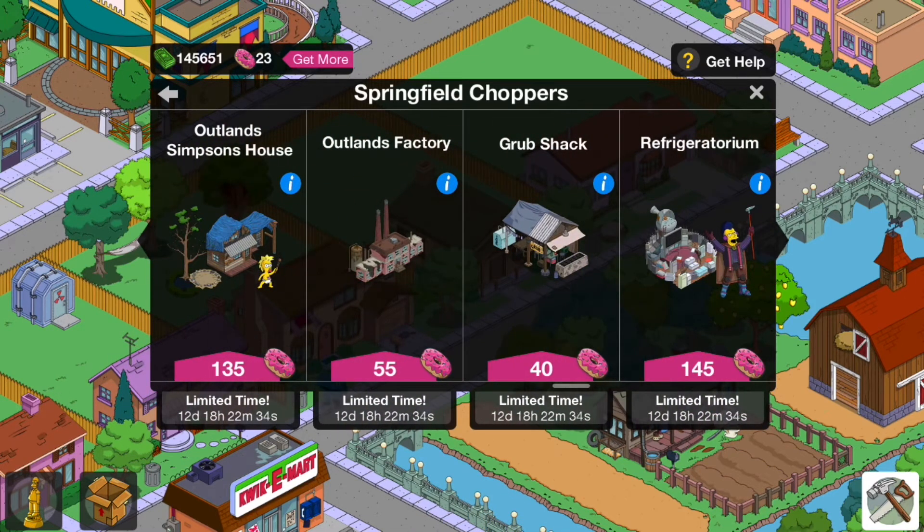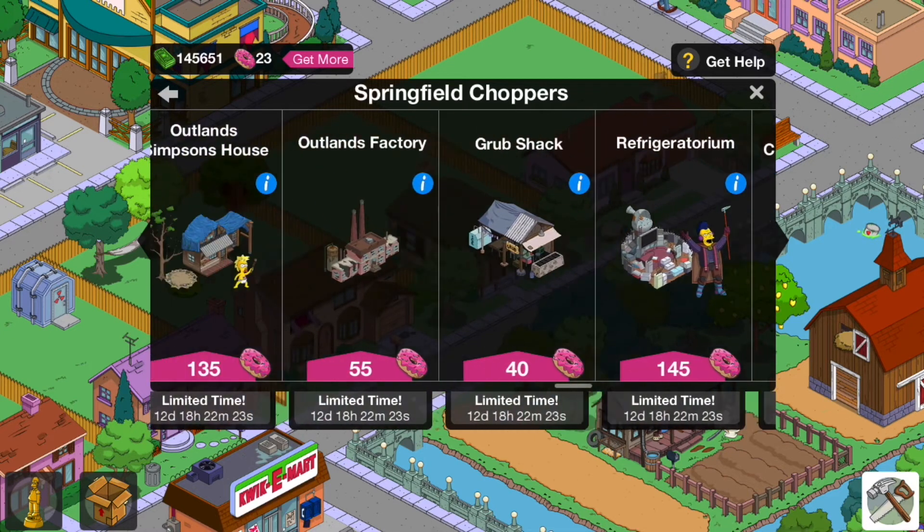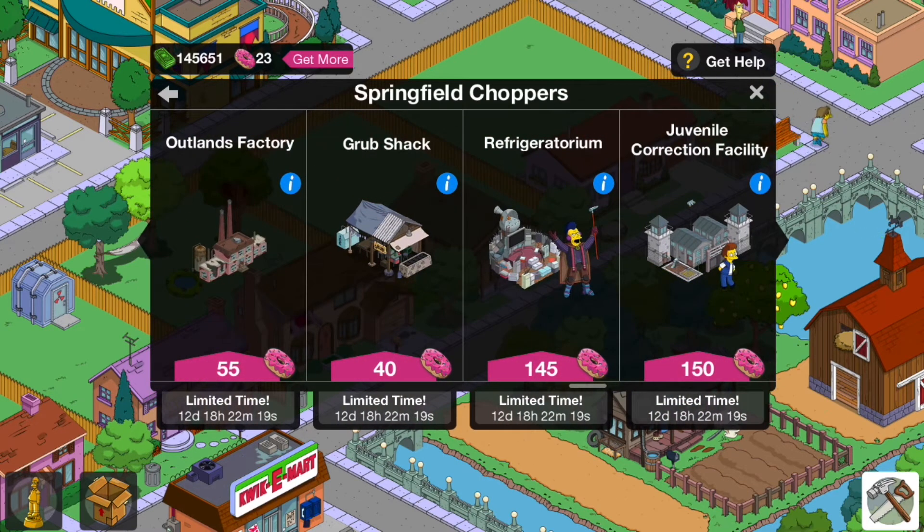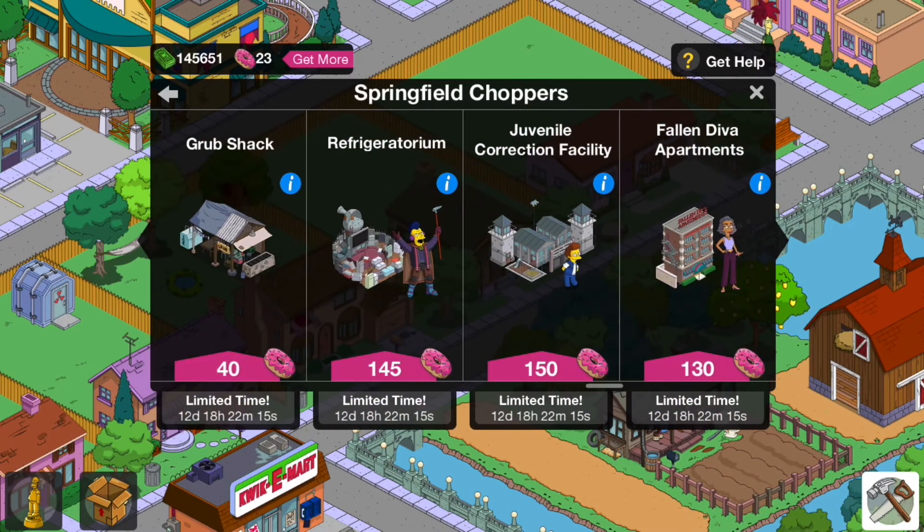The Outlands Simpsons House has returned a little bit — I believe that is in the Creatures Mystery Box in the Black Friday events, but to be honest, get it now, it's rare. The Outlands Factory is a rare thing, not in the e-book mystery box, so go and grab that. And the Grub Shack at 40 doughnuts — it's a rare thing, not in the e-book mystery box.